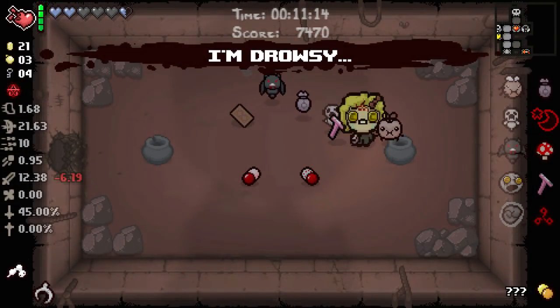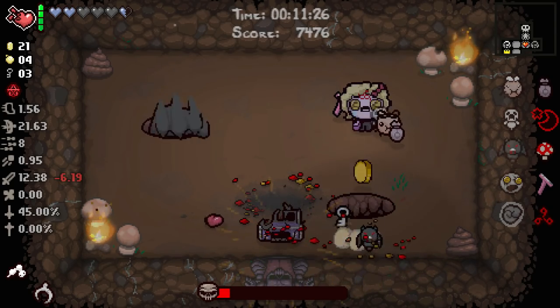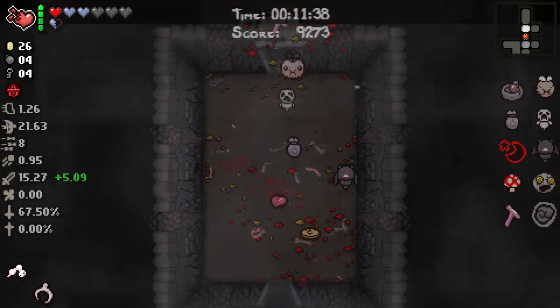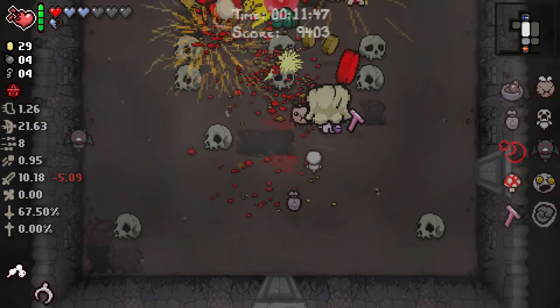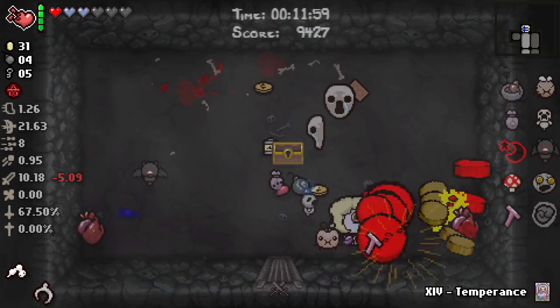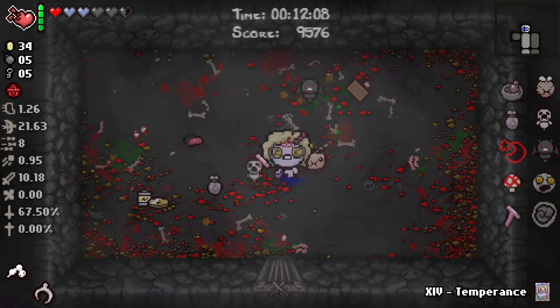Super secret room contains more crappy pills — likely bombs or keys. Tears up is awesome. I actually just took a speed down because I am the world's dumbest human being. Mr. Bighorn, go to hell. A simple HP upgrade — I didn't want to take it because that's going to ruin Whore of Babylon. We're gonna get a 100% chance of a deal with the devil on this floor. I'll bet my first born child that we will have a devil deal.